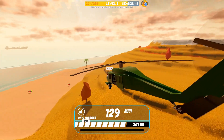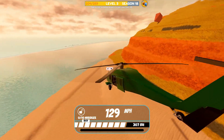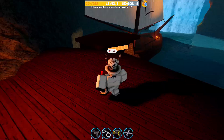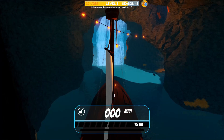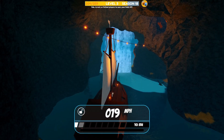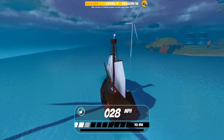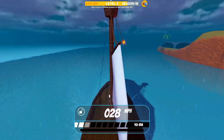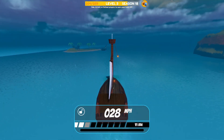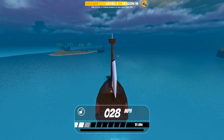This next Easter egg you can actually interact with, which is really cool. The downside is you will need to buy the Sloop, which is $1 million and is easily the worst vehicle inside Jailbreak. But for this Easter egg, it's pretty cool. You want to get yourself the Sloop and then slowly drive over to the island with the broken ship. It must be raining for this to work, so if you're in a private server, just do the rain command to turn it on.